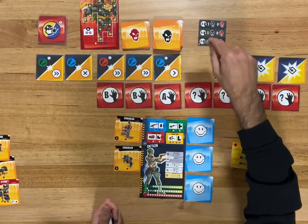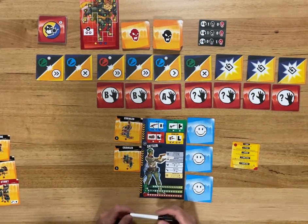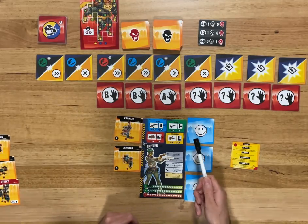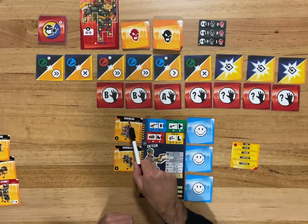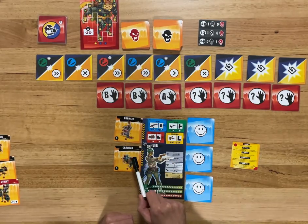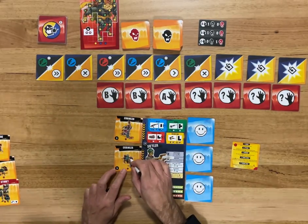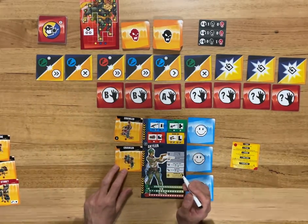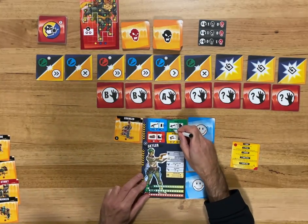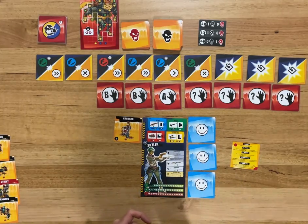Next turn — green, so that's my M16A4. I could use it on the crawler or another zombie. Rather than taking the shape I can just take it as a single hit. I'll take out that crawler. The advantage is that I've now upgraded that gun because I killed a zombie that round, which I really wanted to do. Nobody's moving and we flip the spawn — just another black one.